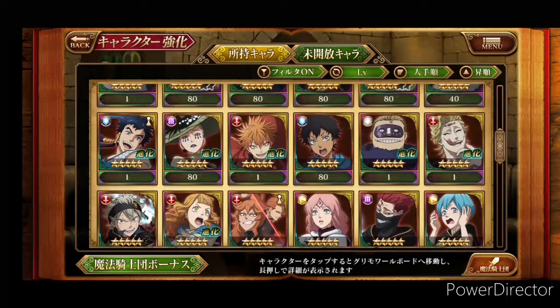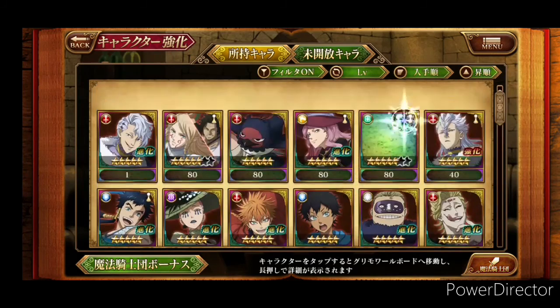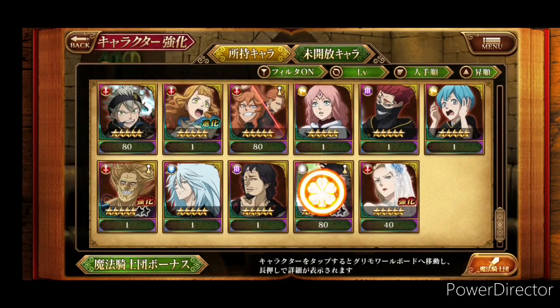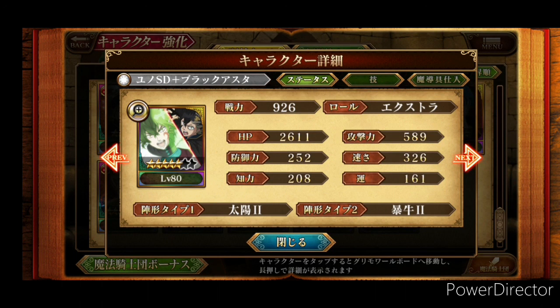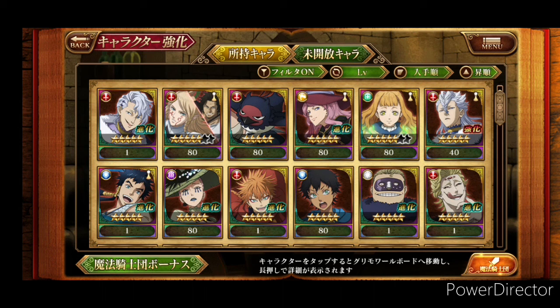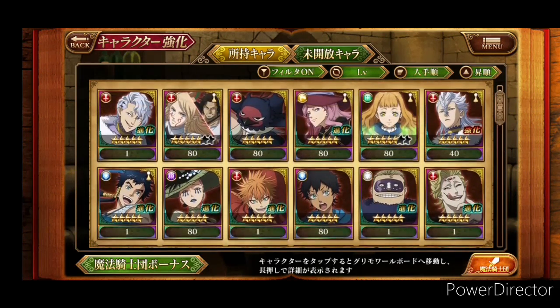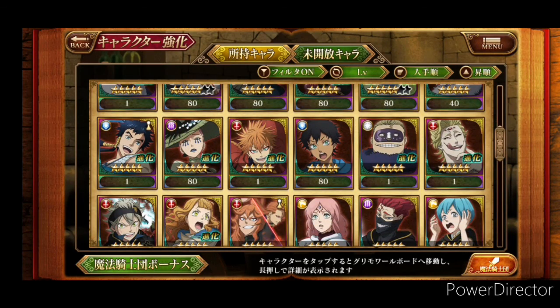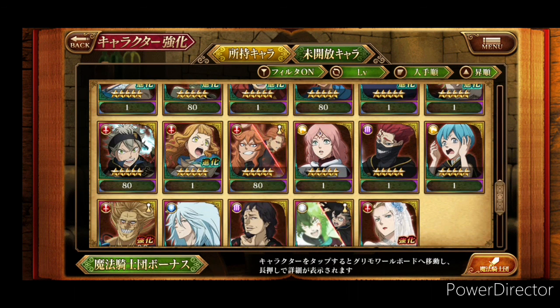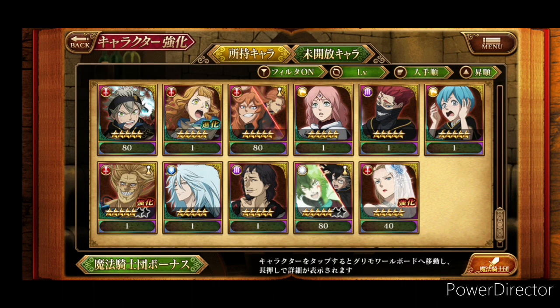I'm trying to save up to max her out — I just need 20 more on global. I'm trying to pull through the anniversary banner, and if I don't I'll save up and use it to get her. Going through the list, we've got the tag team Yami and Elf Charlotte. Another notable one is the tag team of Fuegoleon and Mereoleona — that's how I like to say them. I also got the Midnight Sun unit, I got Fana, got the anniversary unit.